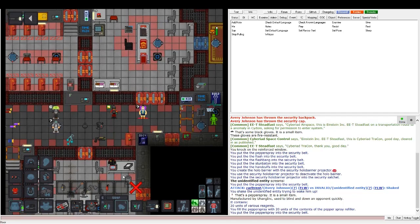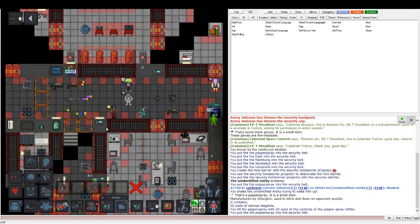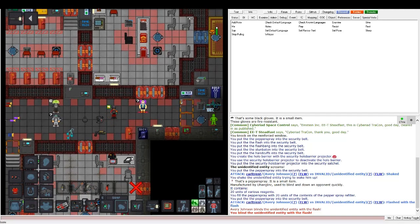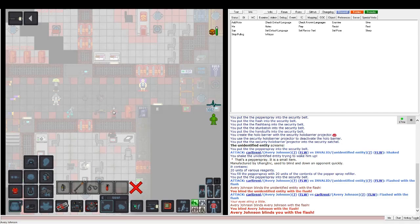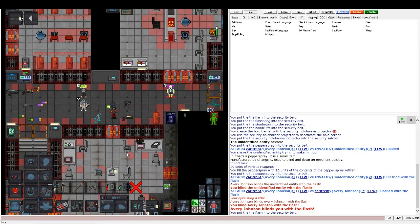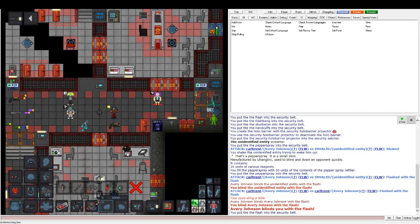Next is the flash. It has a similar concept to pepper spray but a little different. If your suspect does not have glasses on, they will be flashed — it blinds them and distorts their movement. You can see it drops what I'm holding in my hand and messes up my movement. Flash is pretty good against a suspect that's fleeing, because they don't know where they are and will just stumble around.